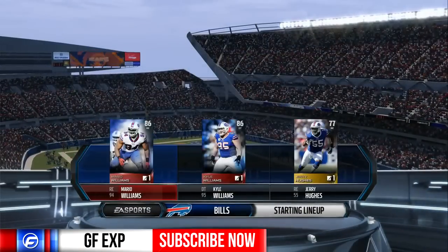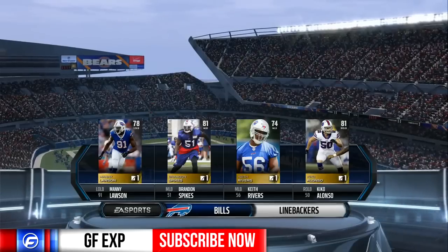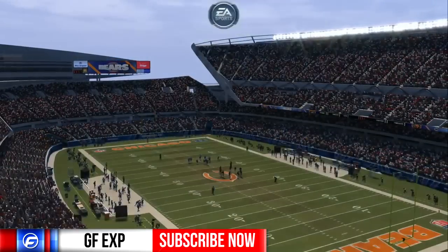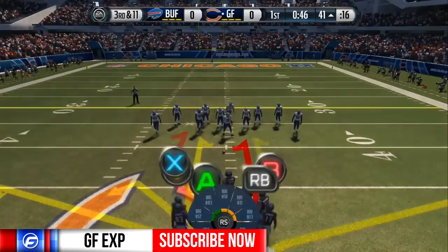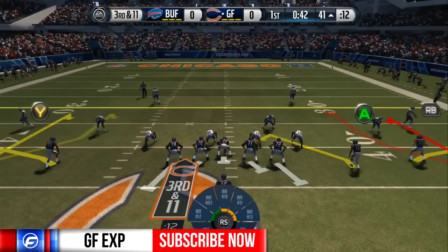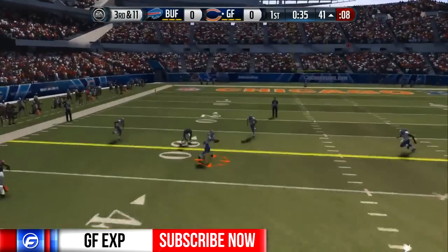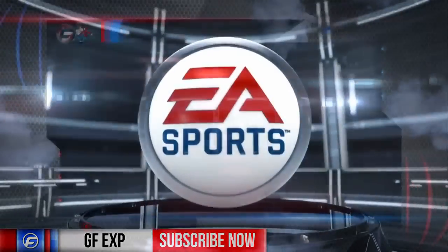So now that you've run through skills trainer and you know everything there is to know, what do you do? Well this is where the game really opens up. You can either play against the computer using your favorite team, go head to head in online matches with real NFL teams, or my personal favorite — open up Ultimate Team and create and build your very own team of players. In Ultimate Team you can play solo challenges against the computer or take your team and play against other players online. Either way you're going to earn coins to open player packs and build your team to be the very best it can be.